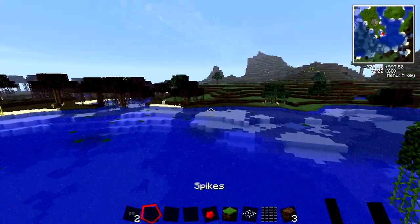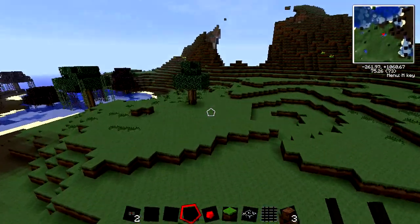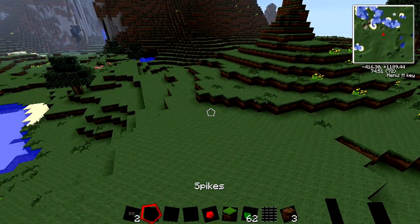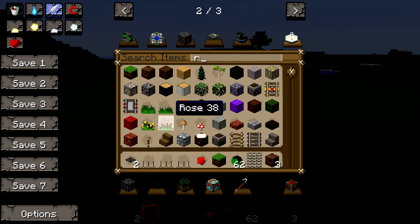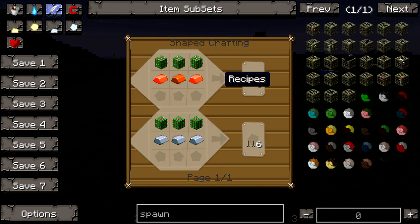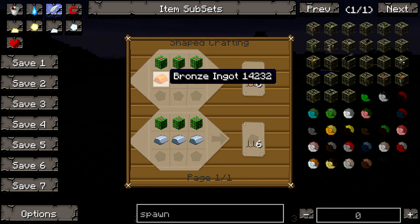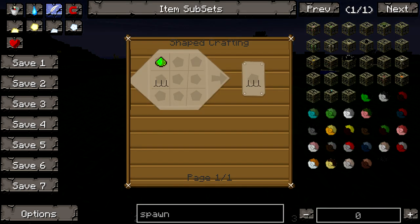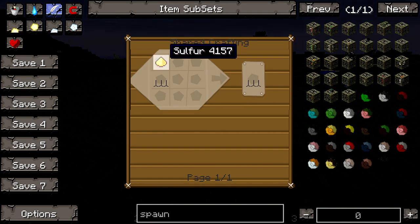Next we're gonna be going over the spikes — the poison spikes and the flammable spikes. We have the regular spikes, the poison spikes, and the flammable spikes. The regular spikes are made with either iron or bronze ingots with cactus on the top. I prefer the iron ingot recipe because it's simpler. The poison spikes are just spikes with poison powder, and flammable spikes are just spikes with sulfur on top.